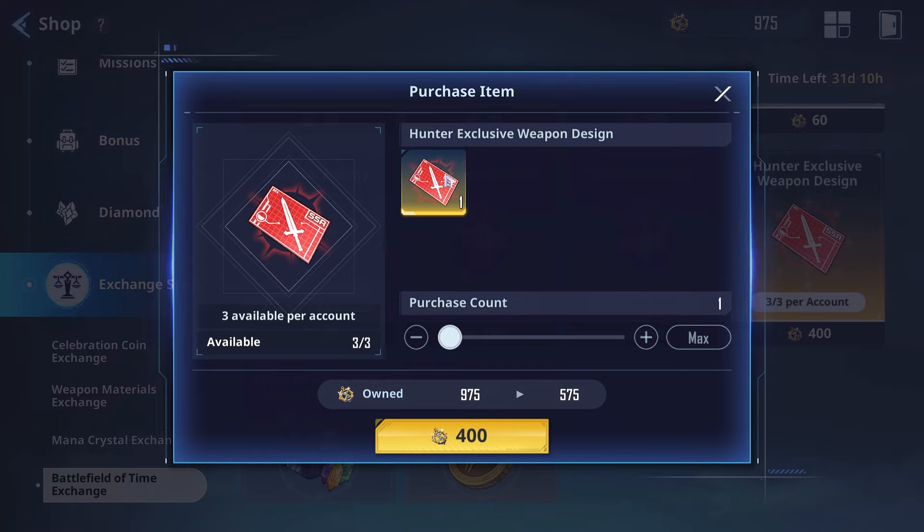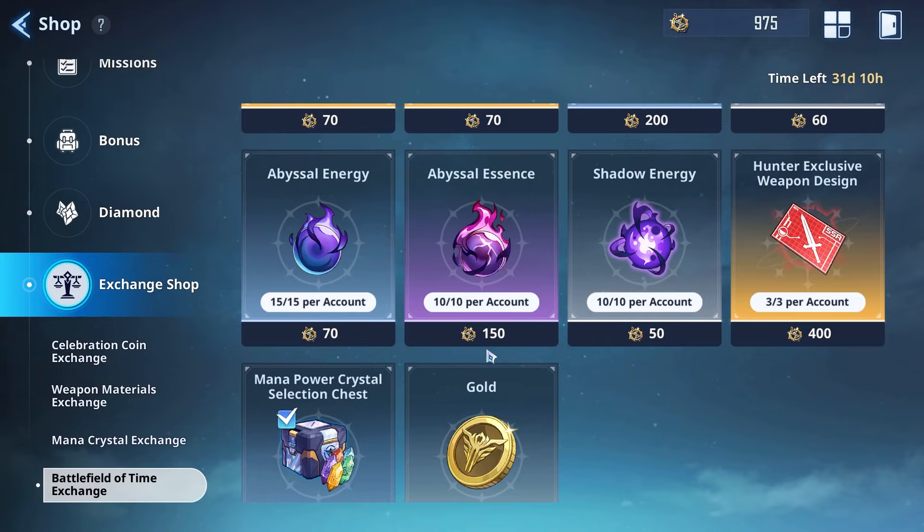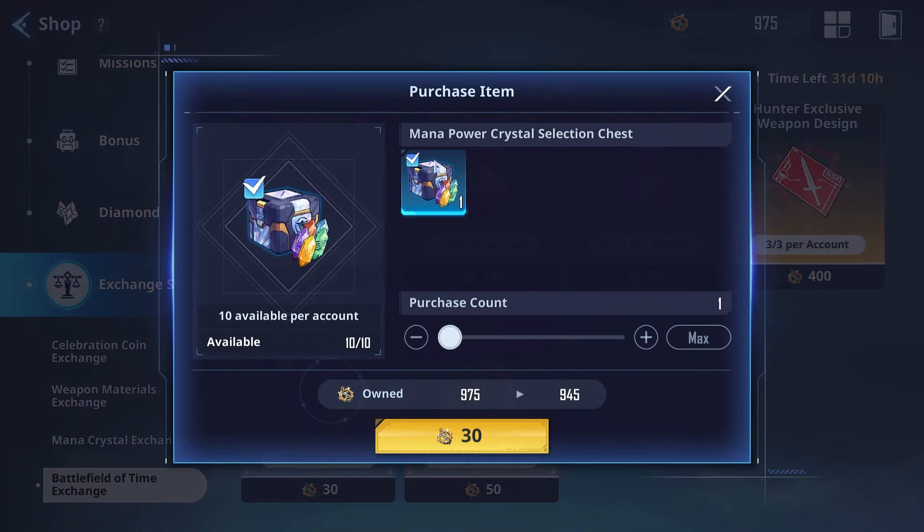The Hunter Exclusive Weapon Design is probably the first or second most important thing to spend your medals on. You can get two of them here, which is great. On the free-to-play side, you definitely want to aim as high as possible in each Battlefield of Time so you can get Hunter Exclusive Weapon Designs, craft more hunter weapons, and be ready when Alicia comes out.